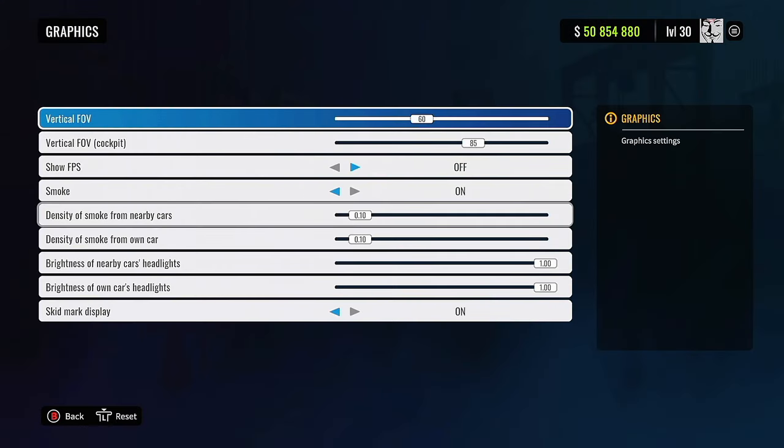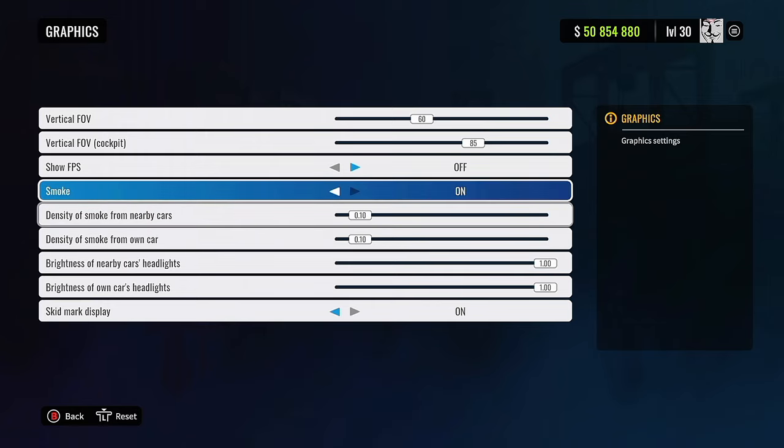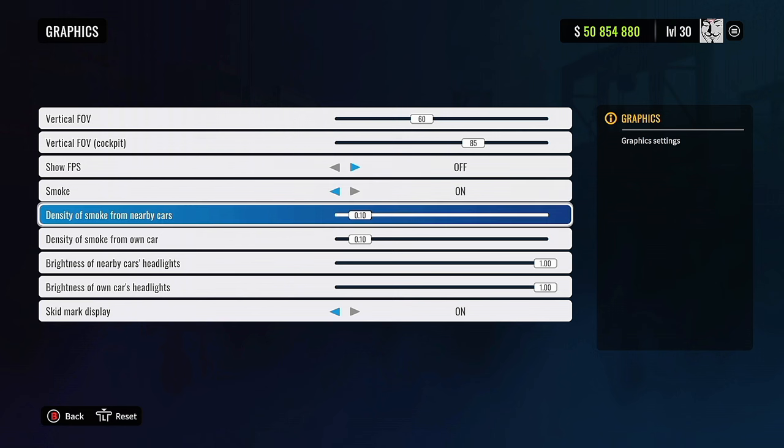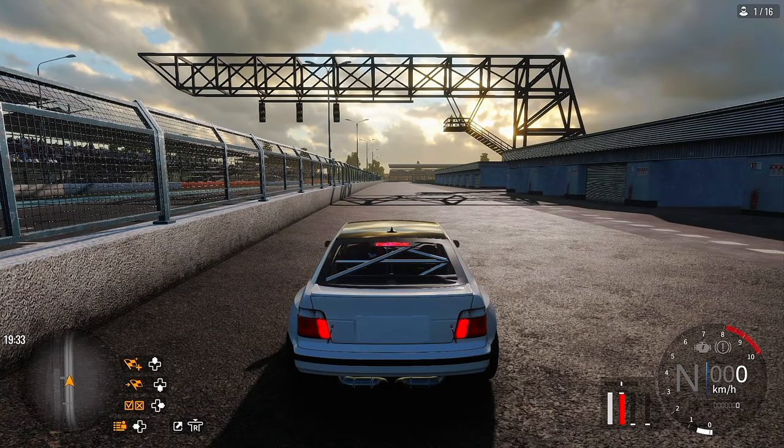Brightness of nearby car headlights, brightness of all — it's basically the same thing as the smoke slider. Hey, not bad! Let's turn on our lights and see what it does.